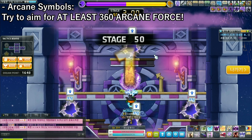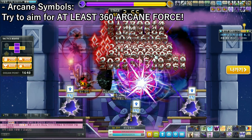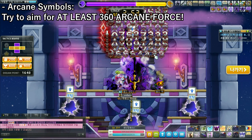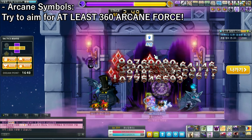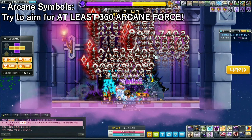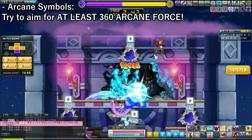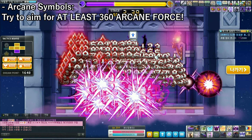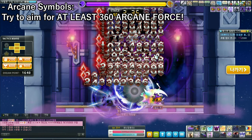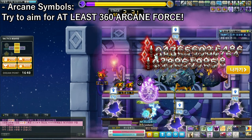Let's talk about Arcane Symbols. You want to try to aim for at least 360 Arcane Force. I did make a video about how long it would take to reach this, and I said it could take around a few months, but a lot of people are already at 360. The reason is Arcana is coming out — all the 360 Arcane Force areas are being removed from the game, except for the Road of Vanishing areas, which get changed from 360 Arcane Force to 80 Arcane Force.